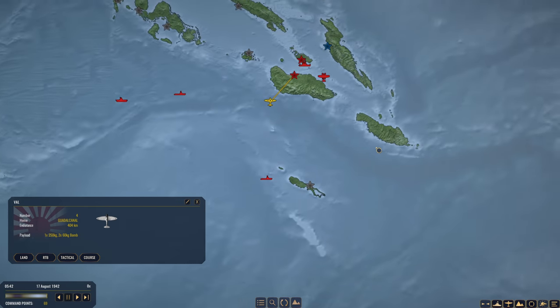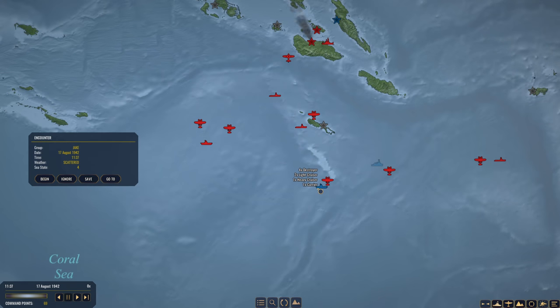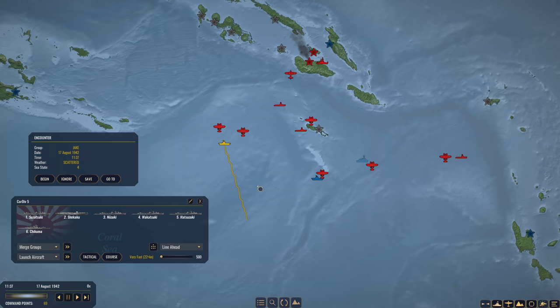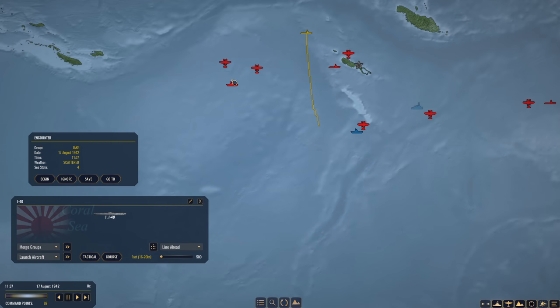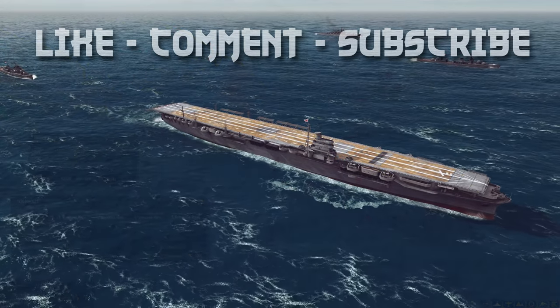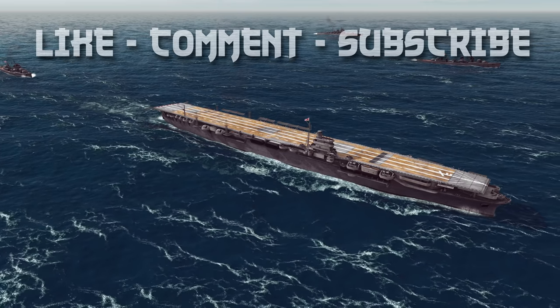Let's go ahead and RTB with our Vals and really get our scouting all set up. Look what we have here — four destroyers, two light cruisers, one heavy cruiser, and one enemy carrier. Carrier Division 5 has its first engagement. Task Force 6 is almost at Rebol. We are obviously going to launch a full strike. Our subs are going to head down here. We are going to have a second Battle of the Coral Sea coming right up. I was not expecting to see the other carrier so soon. That'll do it for today — I hope you all enjoyed this episode. Please leave a like and comment and stay tuned for the next episode. This is Wolfpack345 signing off — I'll see you all later.